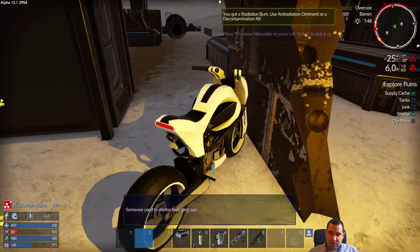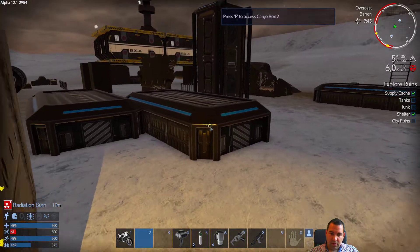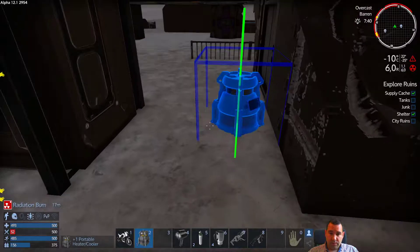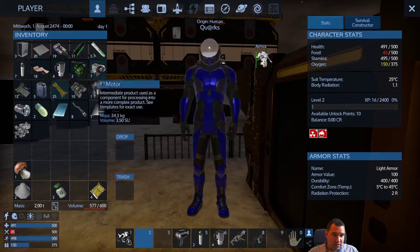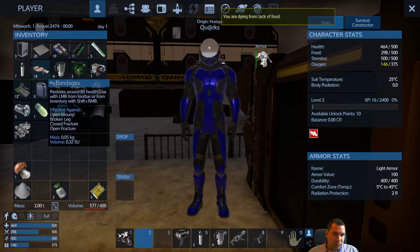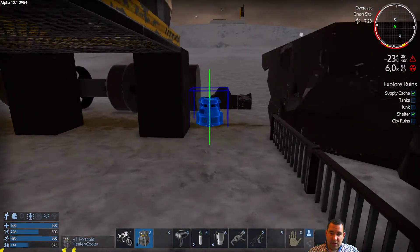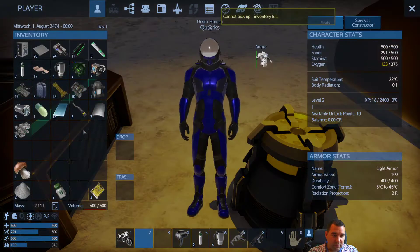We're setting down the heater so we don't start getting cold. This barely gets us up to a pleasant temperature level. This is basically how you want to play this game — you have to have your heater available at all times. These junkyards almost always have useful finds. I'm feeling a radiation burn — that's fine, we have something against that. We're going to eat something and treat the open wound. But our inventory is full.